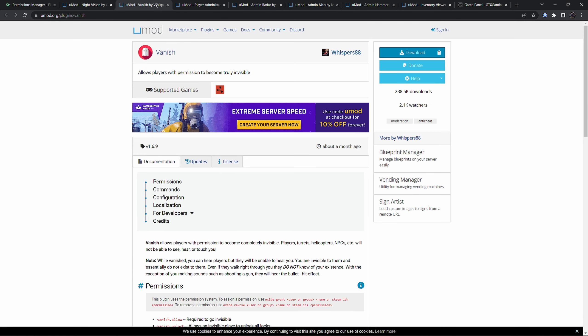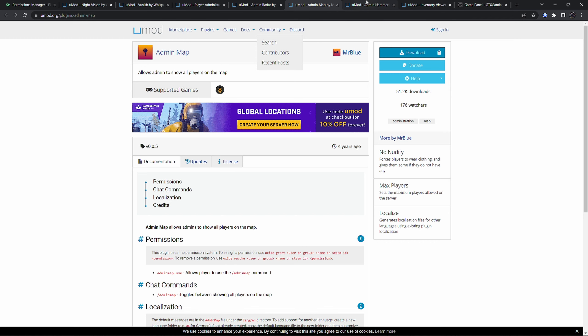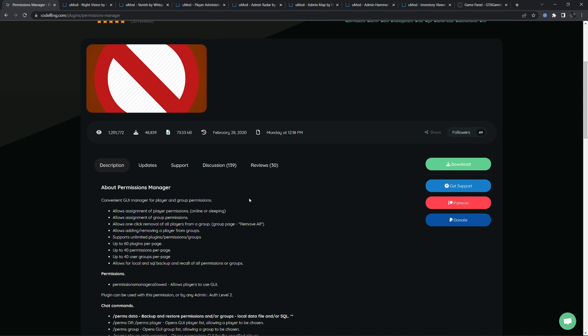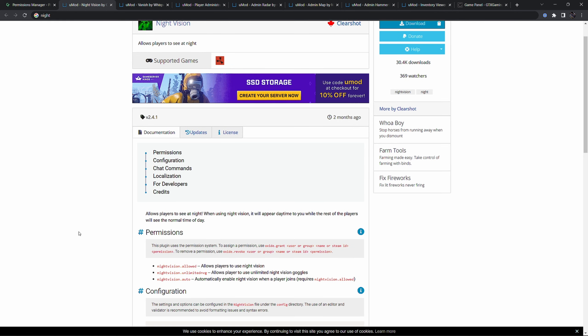These are the plugins we'll be looking at in this tutorial. The timestamps will also be in the video description and in the time bar of this video. First of all, we're going to be using the Permissions Manager to set up all the permissions for the plugins. We have a full tutorial on the Permissions Manager and how Rust plugins work permissions-wise. First off is Night Vision, though depending on your situation this might not be required.